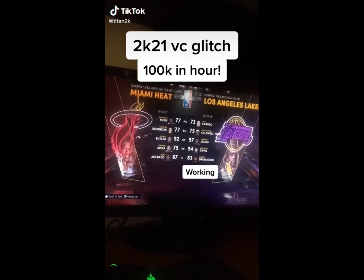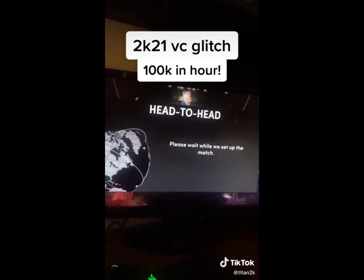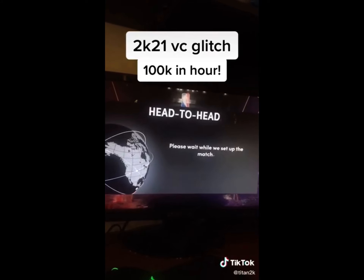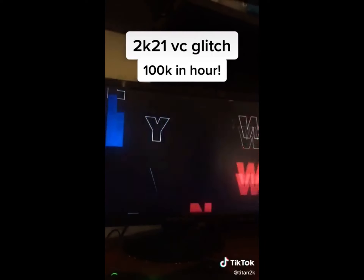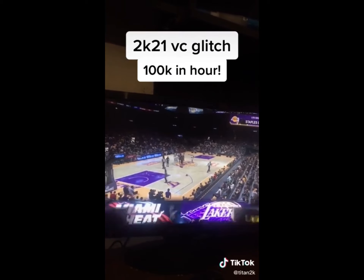2K21 VC glitch. So look, you invite your friend to a Play Now on next gen. He joins you, you load into the game — you don't do any settings, you just wait for it to load, and the VC transfers from next gen to last gen. So you load in.